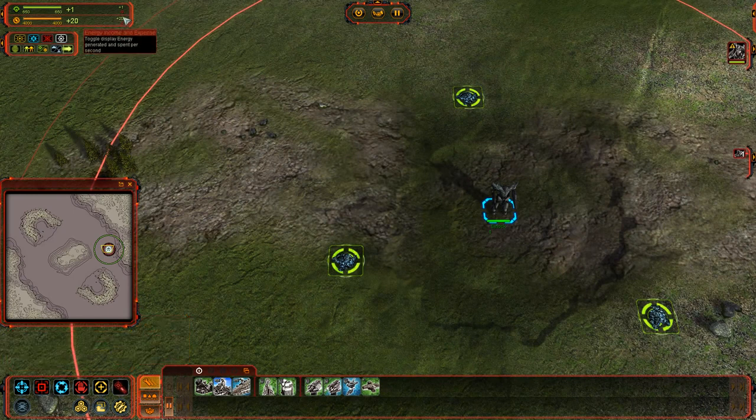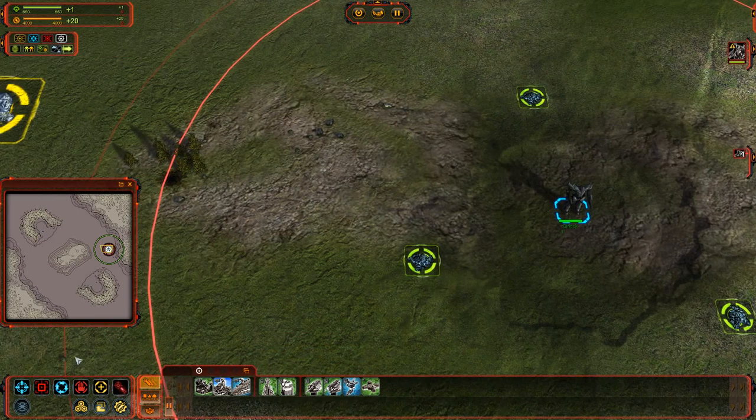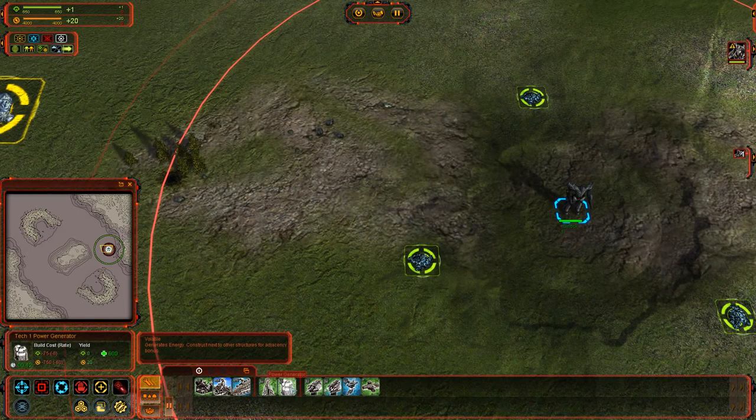Another thing to keep in mind is storage. Your mass storage right now is at 650, and the energy storage is at 4,000. What that means is if I begin to build something — let's look at those numbers down here below my minimap — I'm going to mouse over a power generator.